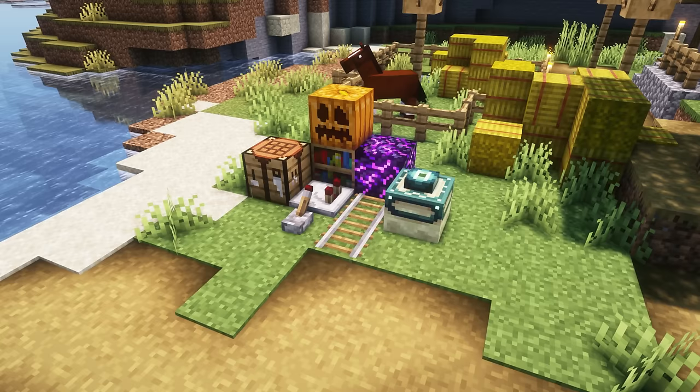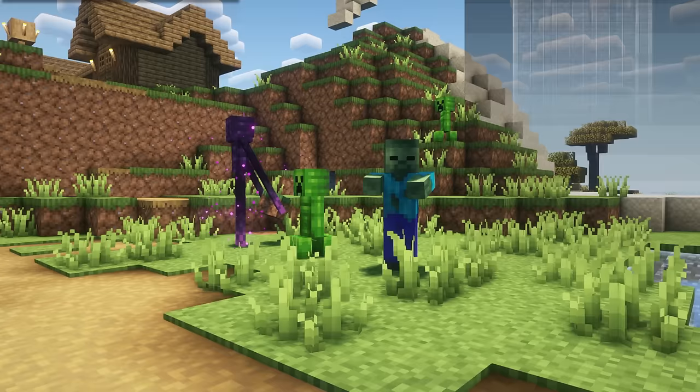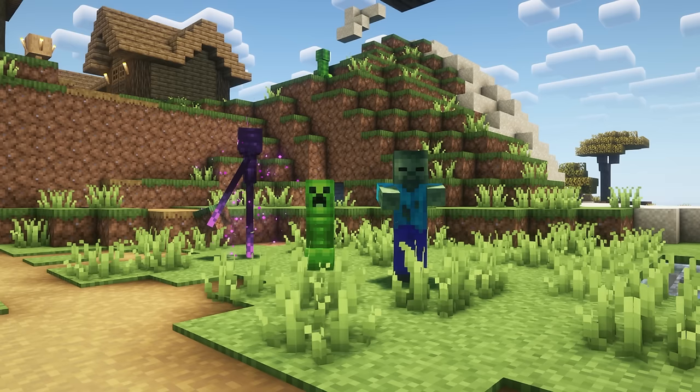Vanilla Evolved is a little pack that doesn't change too much. Some blocks will get an overhaul making them look cleaner with a better design. These items will also get a makeover, which I personally like. Such a subtle change but it adds a ton of difference. These mobs also get some changes — I love how the enderman glows now, the zombies look like they've been in some bar fights, and the creeper can do a better job at camouflaging now. So I'd keep your eyes peeled for creepers when using this pack.